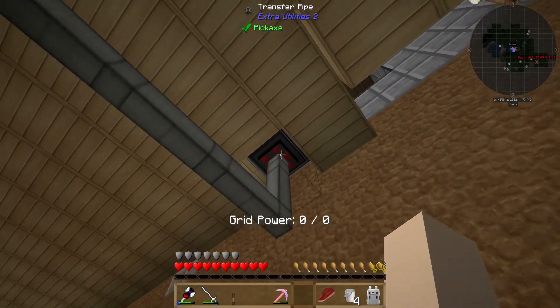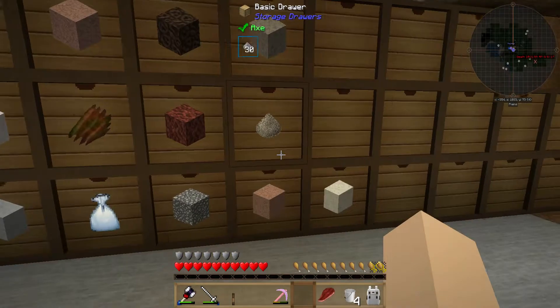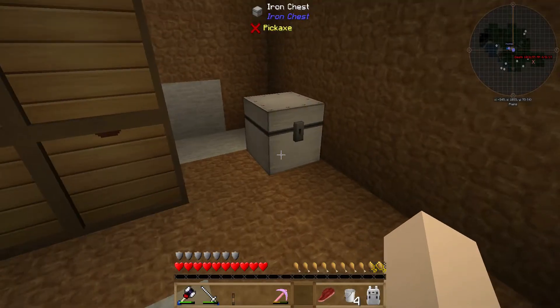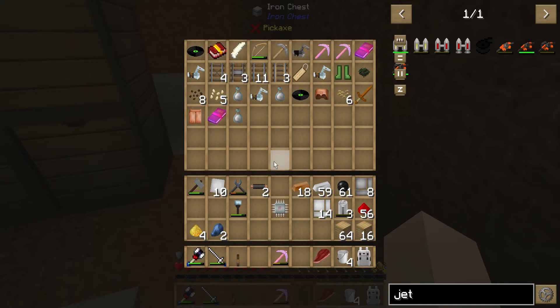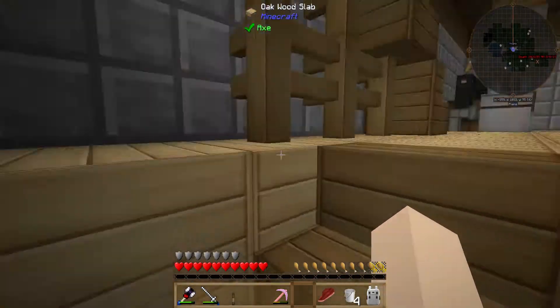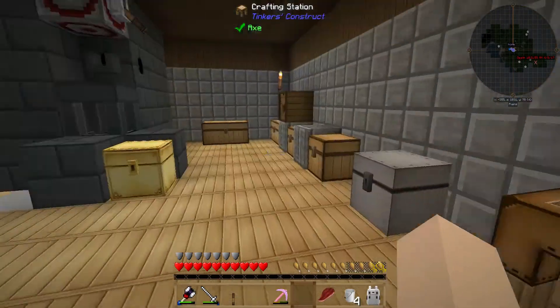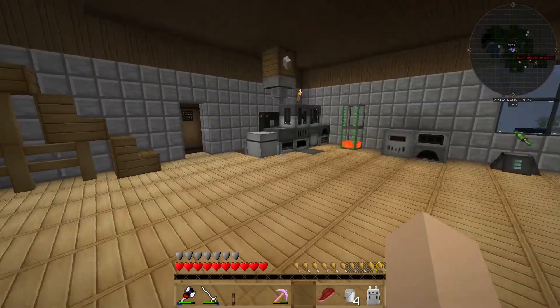I've got a transfer node there and some piping, bringing it down into some storage drawers. I did run out of piping, so this is going to be my overflow miscellaneous chest. But when I was working on this I noticed it's just really slow, so I went to look for the upgrades.